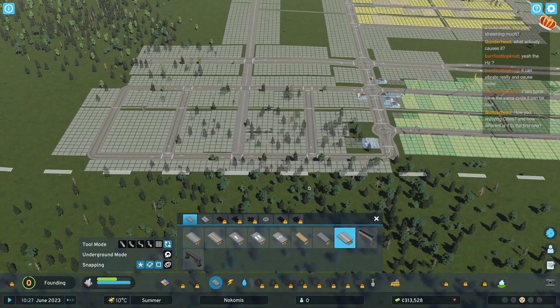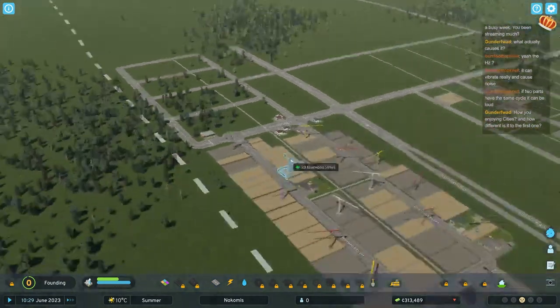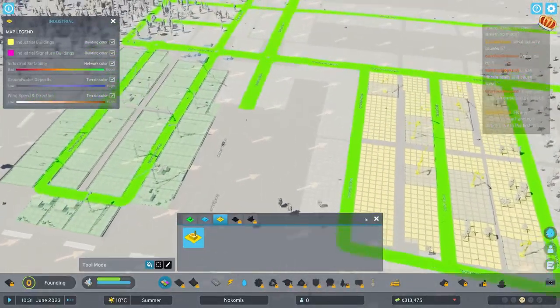You can pull upgrades - I'm used to double-clicking from Cities Skylines 1, but I could have just pulled as well and it works really, really well. I've run into only very few issues that are annoying and confusing. But the majority of stuff is great.